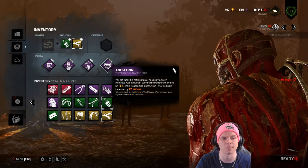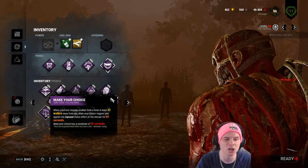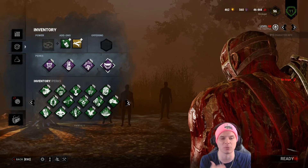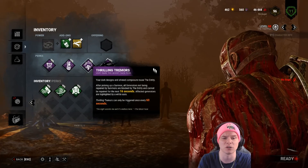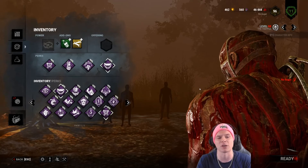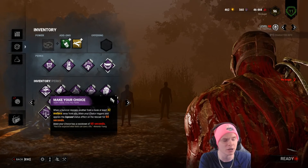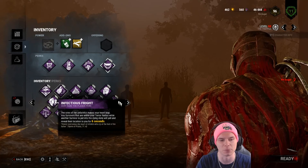This add-on build is all about getting Devour Hope stacks as quickly as possible and downing people with M1s. You could trade out Agitation for Surge, Make Your Choice, Modern Abuse, or even Ruin if you want. Infectious Fright can work wonders for a snowball with Devour Hope if survivors choose not to heal against you. If I had to recommend one other perk other than Agitation, it would be Make Your Choice — allowing you to down survivors who come in for the hook save, though you'll need to proxy the hook after placing traps.